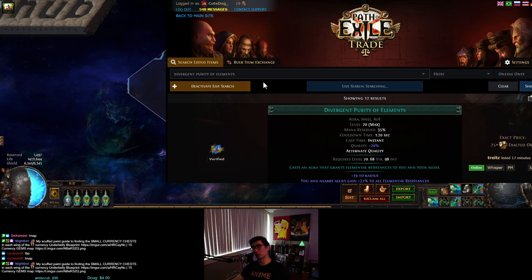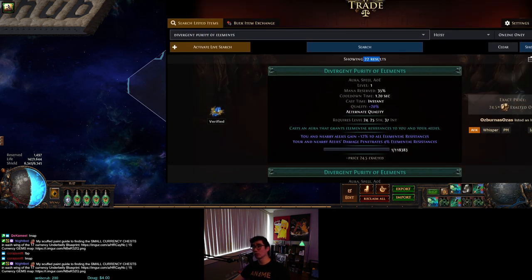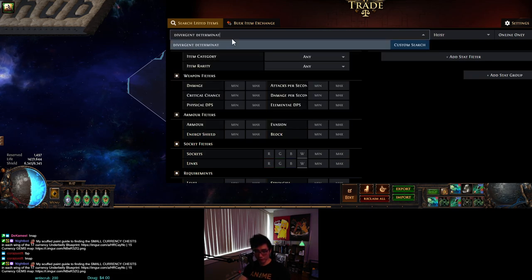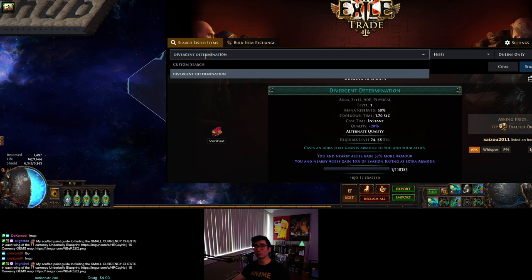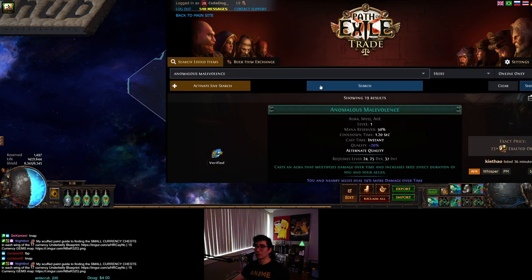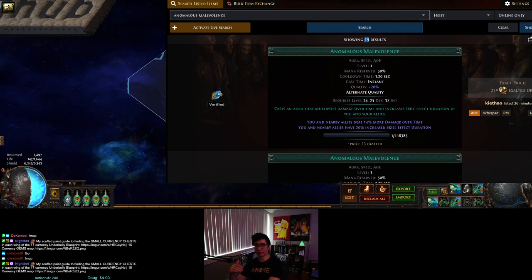Check how many of the target gem are currently on the market during prime time. For divergent purity of elements there are 22 listings, divergent determination has around 20 listings — still seems worthwhile. For divergent male violence there are about 19 results, so that's actually the fewest, which is one more thing to consider — which gem has the fewest on the market.